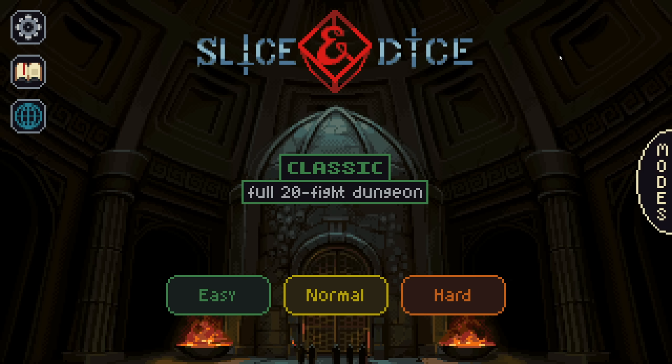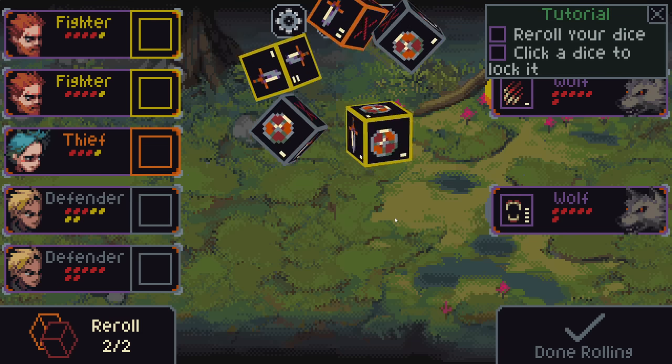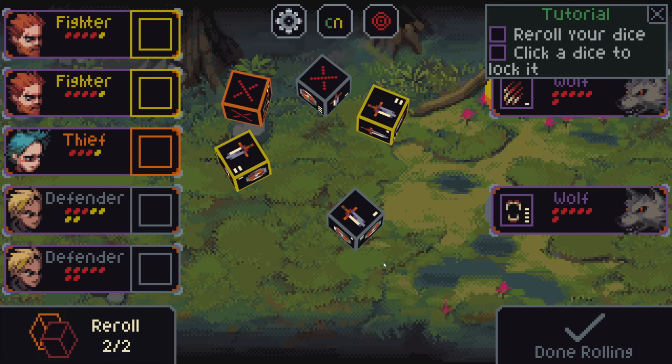Now it's out on Steam — major update, tons of changes. We're going to show off this wonderful game. I have reset my save file for this 3.0 release, so that is what we're going to do. In we go — Slice and Dice.